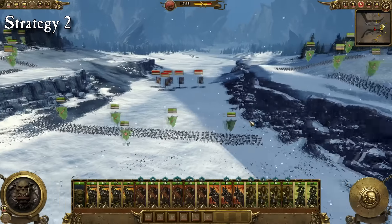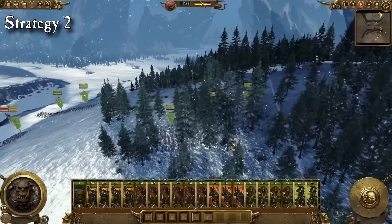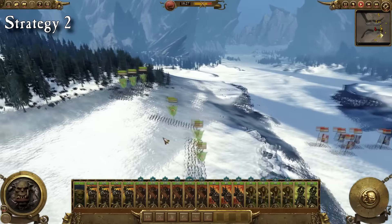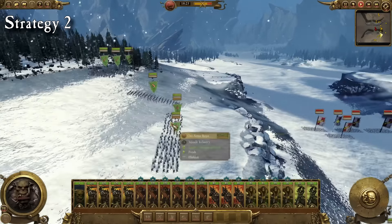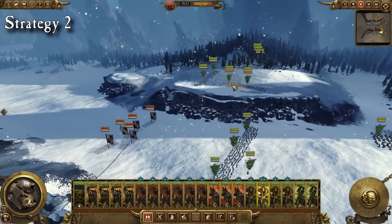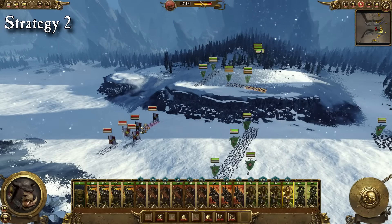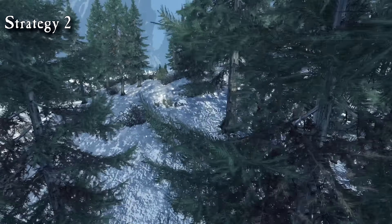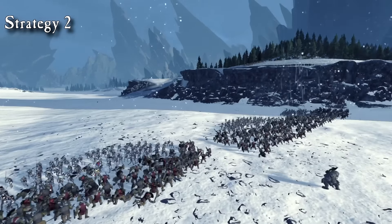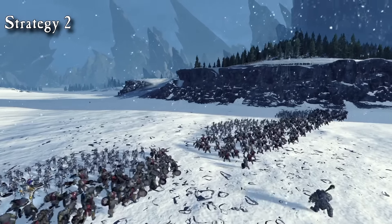Another strategy is to make full use of the forested areas on the hills. Apart from a small portion of units in the middle, most men should be deployed on the sides of the map. In the battle you will have to make use of the routes. With this tactic you should be able to surprise your enemy on multiple occasions by hiding and attacking when the time is right. Meanwhile you can use your archers on the cliff as well to rain death on any enemies that are still located in the middle.